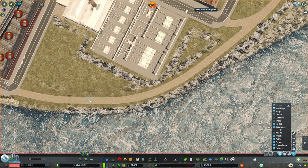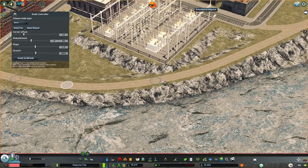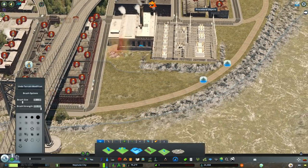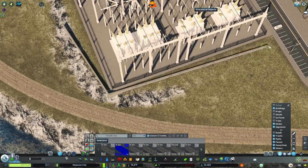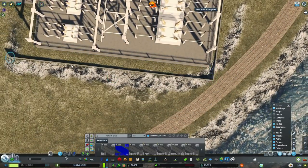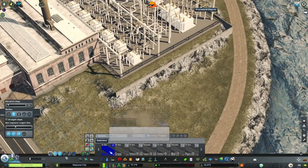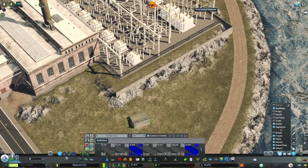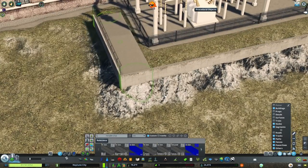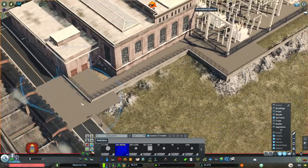A big belief of mine when it comes to Cities: Skylines builds is you need an explanation for everything. If you want your city to be fully complete, you need to at some stage or another address every single possible question about your city — where does the water come from, where does waste get disposed of, et cetera.